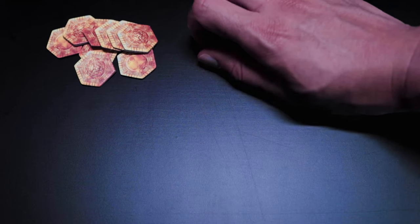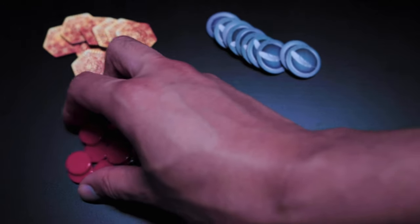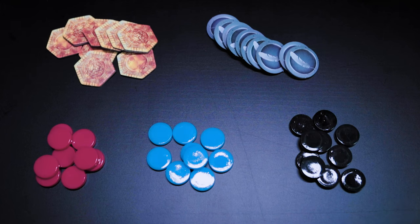The capital tiles are where your units start — they have a white brick layout. Next to the map, place your gold tokens, culture tokens, and your three different types of resources: red for military, blue for science, and black for production. Put these on the side of the board.